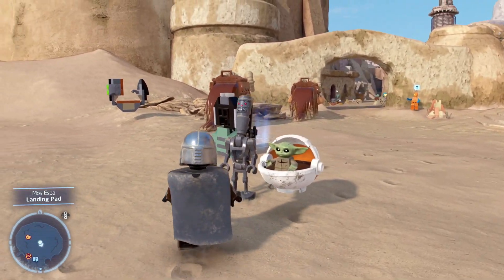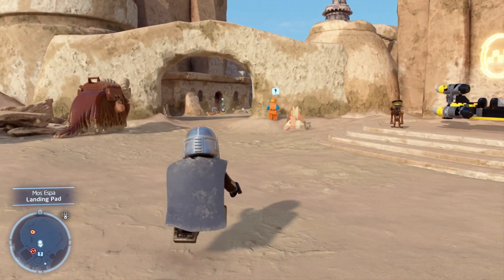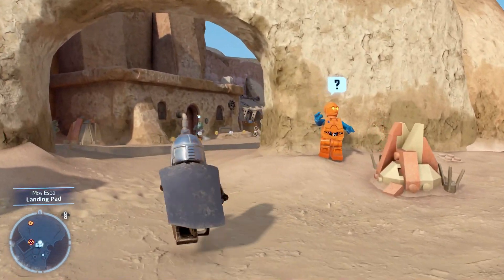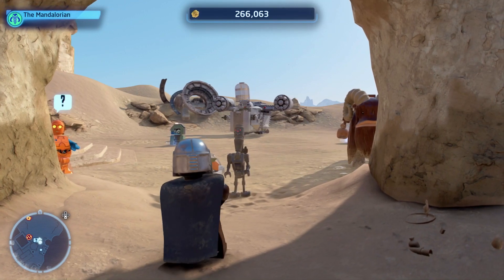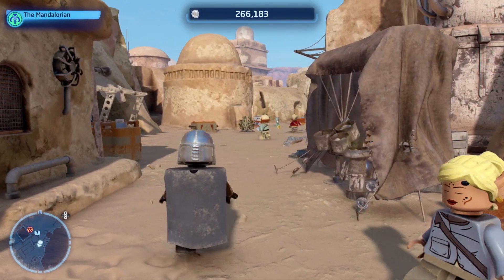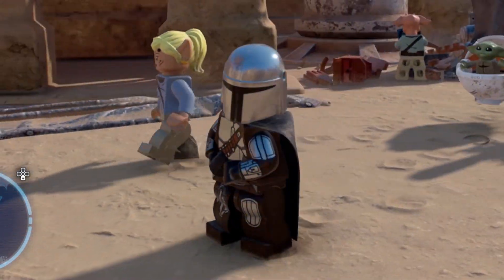We've got Grogu and IG-11 — those are the three characters we are going to be exploring the galaxy with. Let me know if you have purchased Lego Star Wars: The Skywalker Saga. For me, it's game of the year hands down. I've only played through episodes one, two, and three so we can only explore those planets, but there is a lot to do. We are starting on Tatooine, so without further ado — let's go do some bounty hunting!